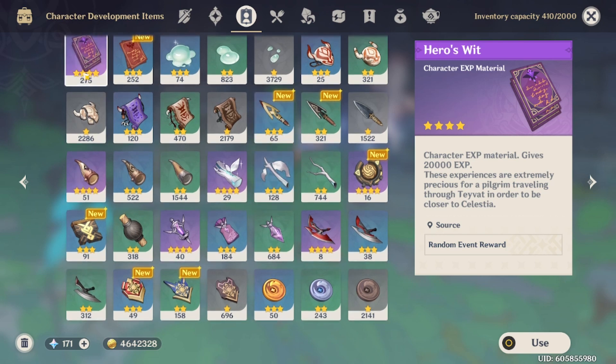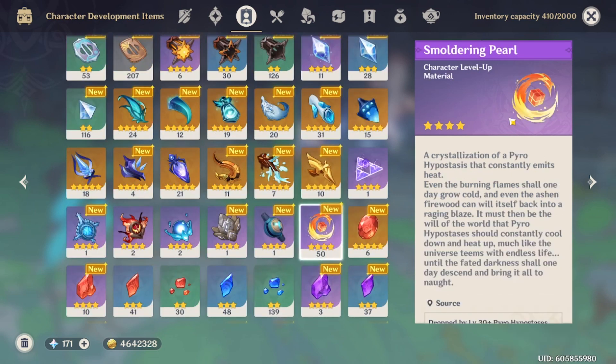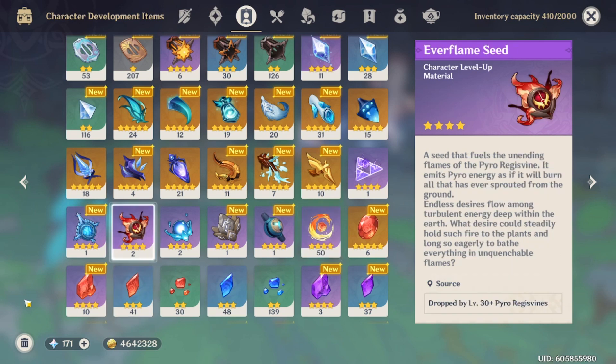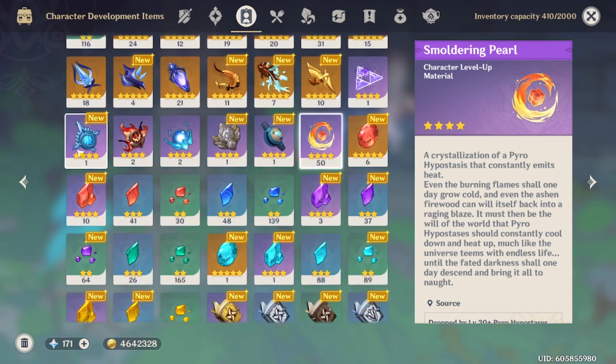I did that. I have 275 of these, 252 of these — that should definitely be enough to get her to 80, though probably not 90. I have 50 of these pyro hypostasis things, and I doubt she'll use those since they made a specific item for her. I have 12 dream solvents to convert materials as needed. I have enough ascension stuff.